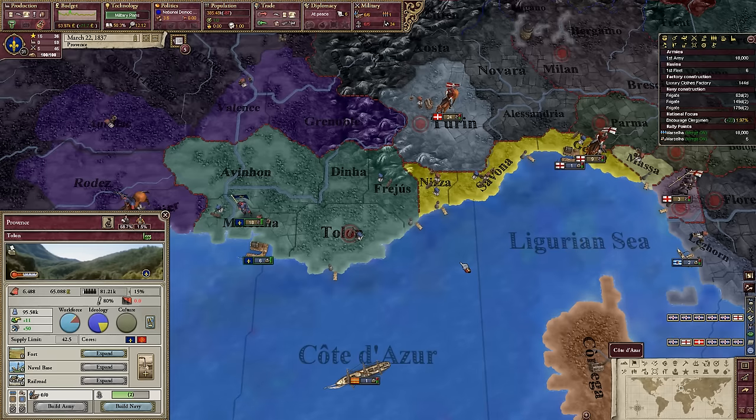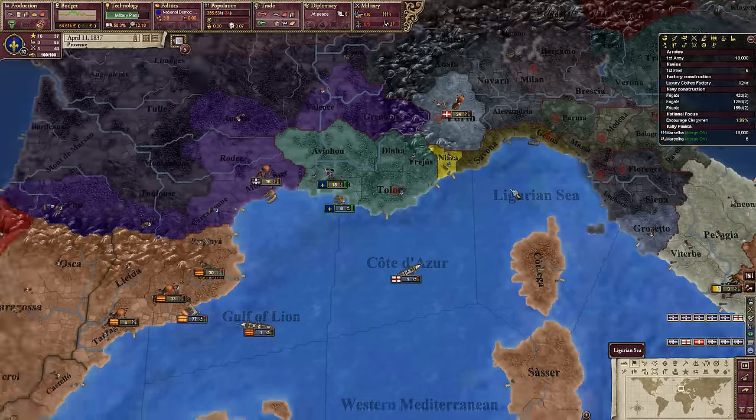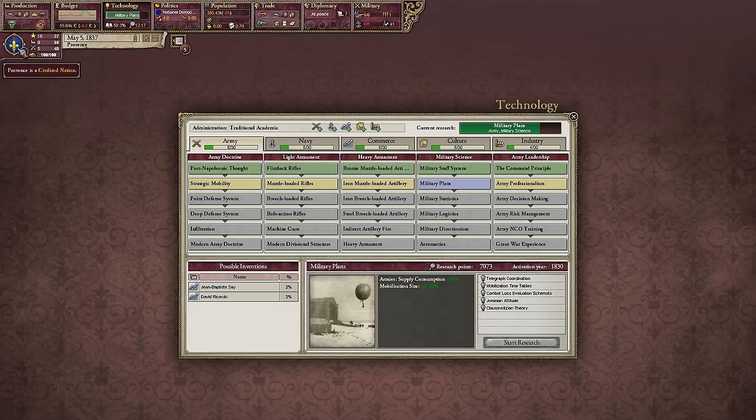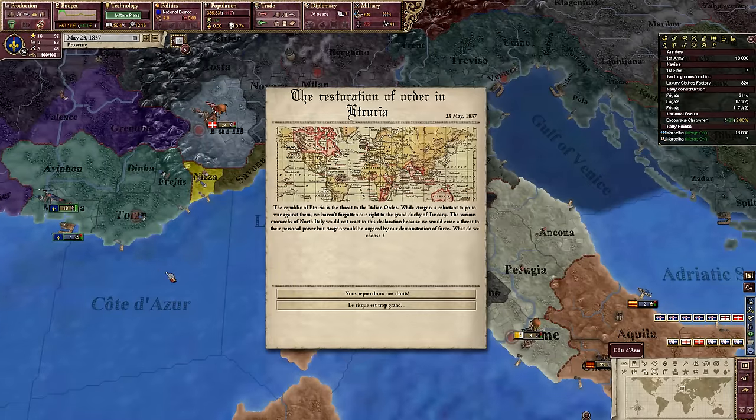I might just go with a liquor distillery — that should work out. So that has hurt our rating quite significantly. We have the potential... The restoration of Alder in Etruria. The Republic of Etruria is feared by the Italian Alder, while Aragon is reluctant to go to war against them. We haven't forgotten our rights to the Grand Duchy of Tuscany. Basically, we're the remnants of the French monarchy.